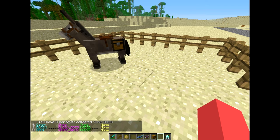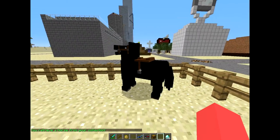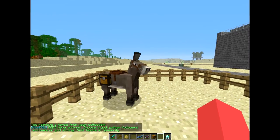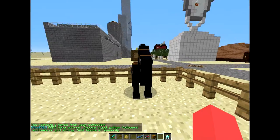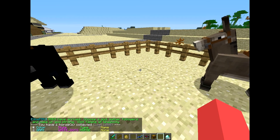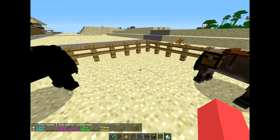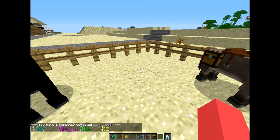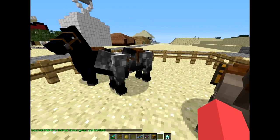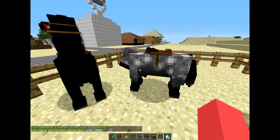Let's spawn number one — the black one with black dots. /hp 1 — there he is, black horse, black dots. Sometimes you'll hit that graphic glitch where the horse's head gets stuck down. /hl — now the horse that was number two is only one horse in there, so it's now number one. /hp 1 — retrieved the horse from my collection. Now /hl: you have no horses collected.